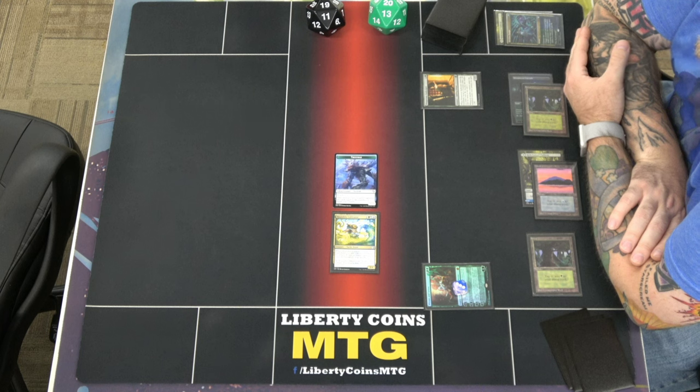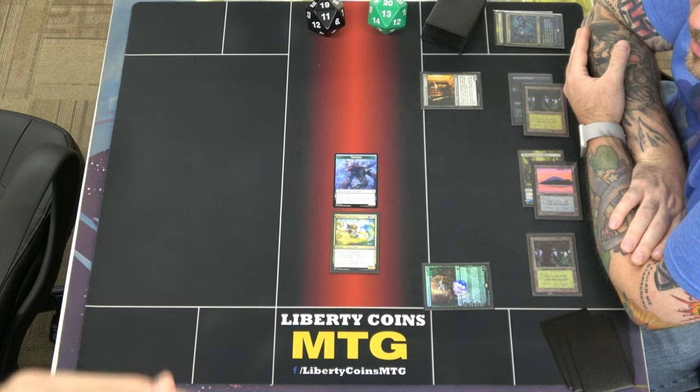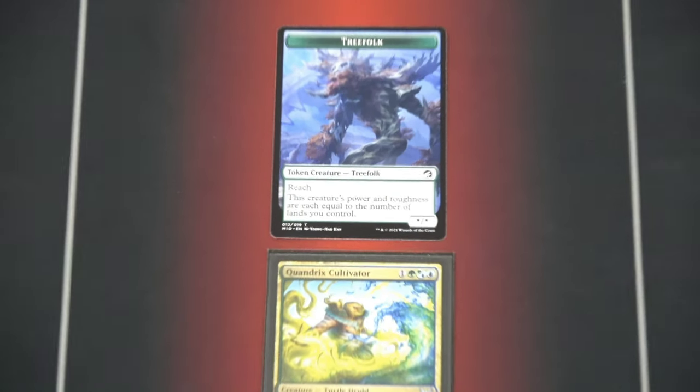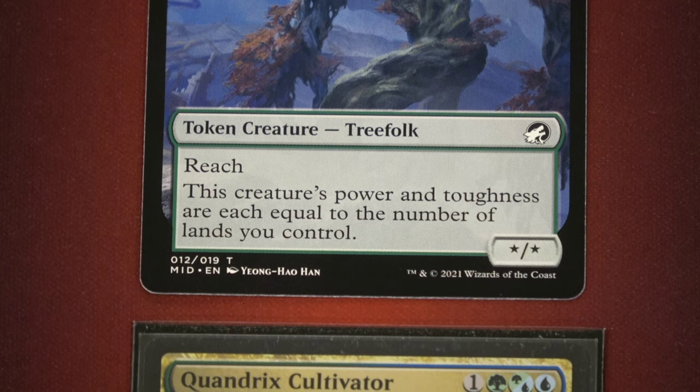People need to understand that there's this thing called aspect ratio — 16:9 aspect ratio. Yes, I can zoom the camera in much further, but then you lose the top and the bottom because of aspect ratio. I'm going to demonstrate it right now. So I'm going to zoom in — oh look, you can read the card, but you can't see anything else. It's a treefolk.